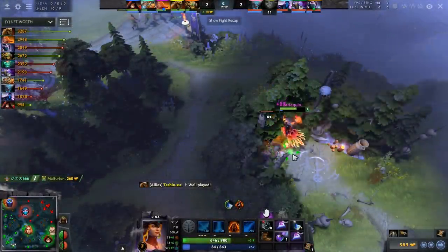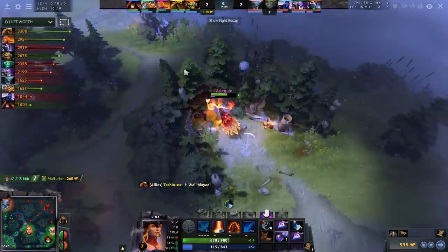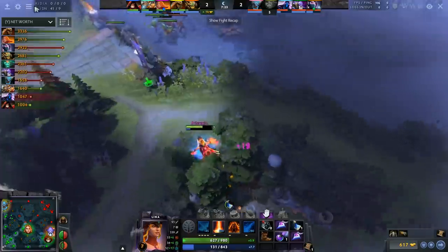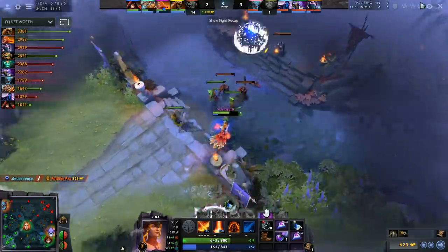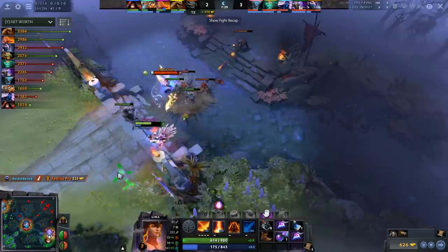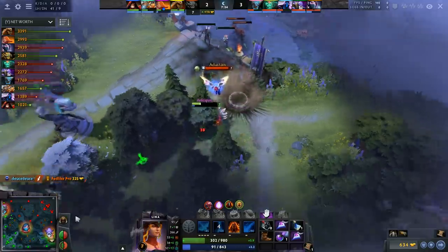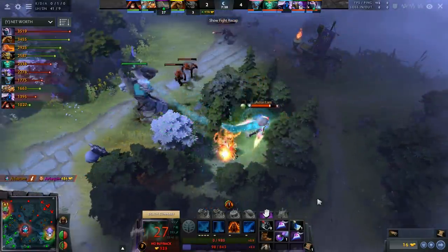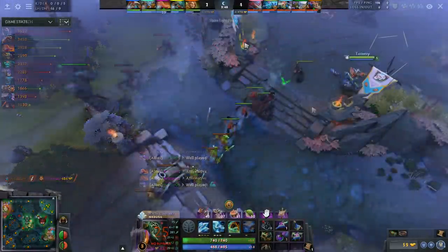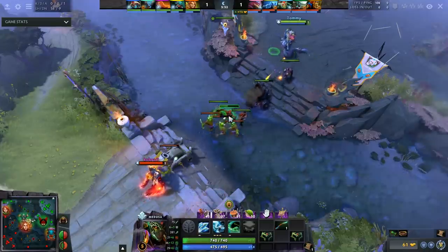Next up is Lina — so how do you counter Lina? TA is a great example. With your high damage you can just completely push Lina out of lane. Once you hit level six and have your traps it's basically a free kill. I have seen Lina win this lane so it somewhat comes down to skill, but the majority of the time if the Lina isn't pressuring TA properly, TA is going to hit level two refraction — even level one — and just get as many denies as she wants.